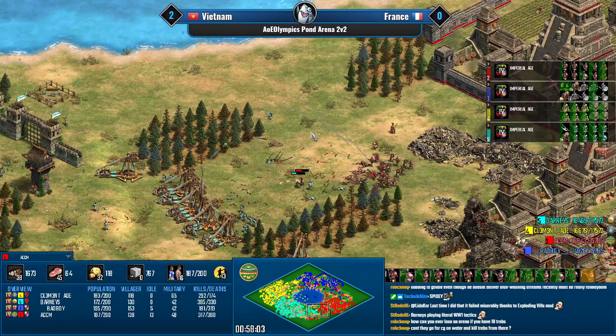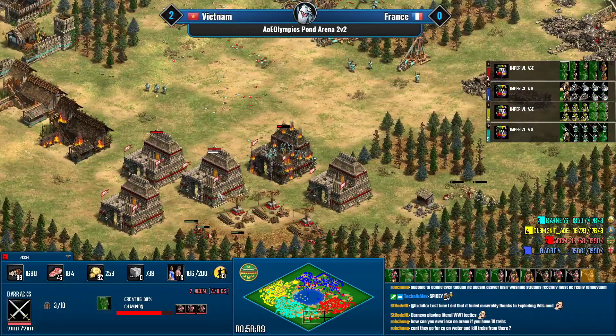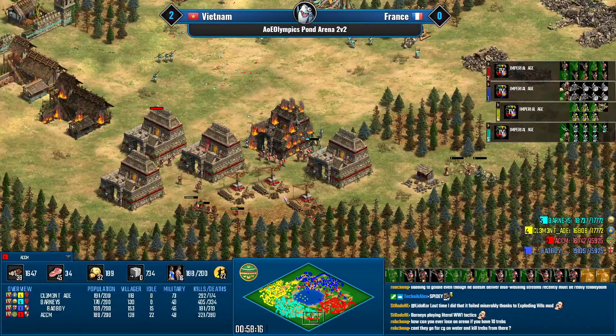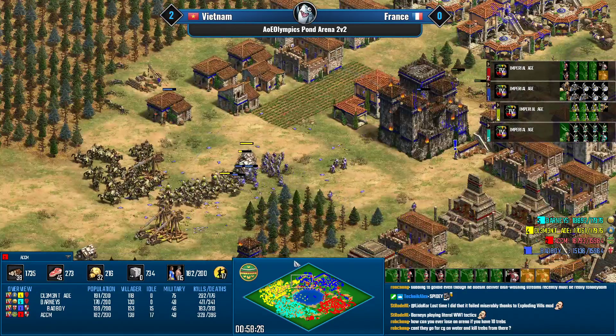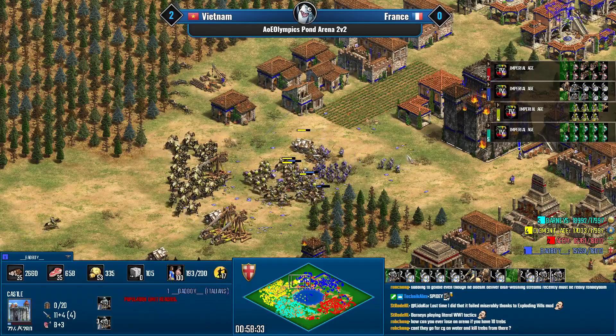Military numbers are still heavily in favor of the French. Meanwhile the champions are mostly gone from the south, and those trebuchets are kind of exposed. ACCM has a bunch of champions garrisoned — if he unpops them at the right time he can take down all those traps and suddenly there's nothing Barney's can do to push.